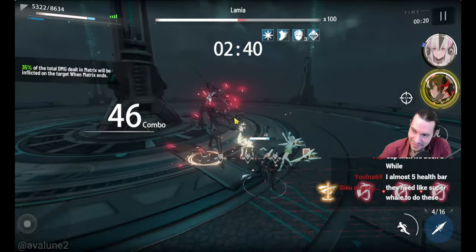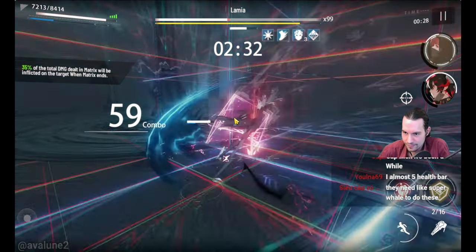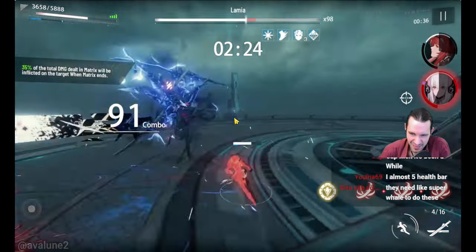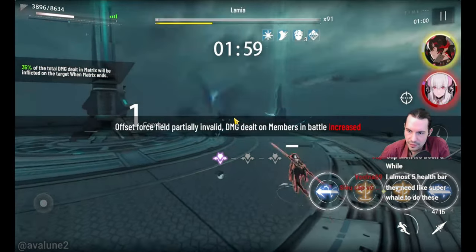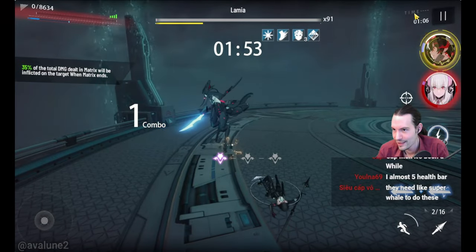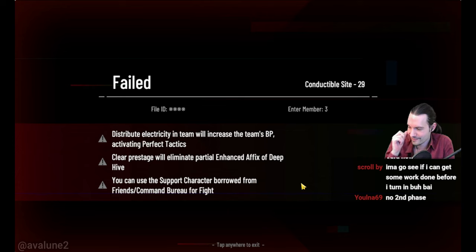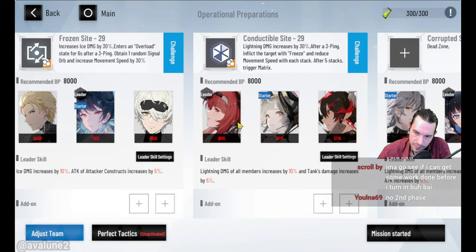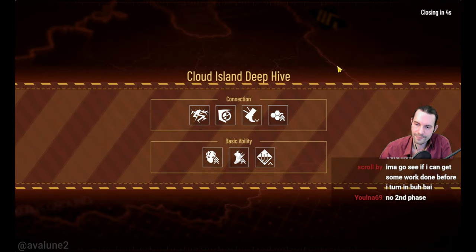I'm super bad at fighting Lamia, just saying. So this is 99 health bars for Lamia here — I guess without second phase. Wait, how far did we get? 10 health bars — I don't even want to try. Okay, here's Lamia — I see no second phase, so this is doable I guess if you practice Lamia. But I'm not sure if she can beat the timer, or what other stage effects are in there. We already know we can't beat it.